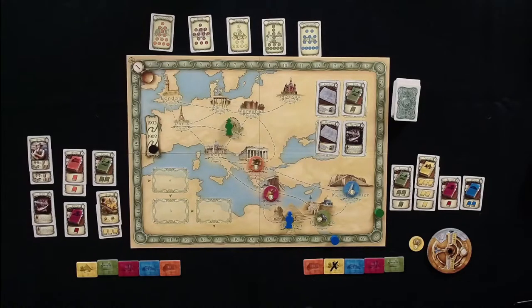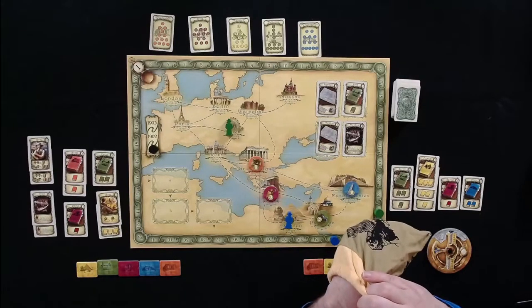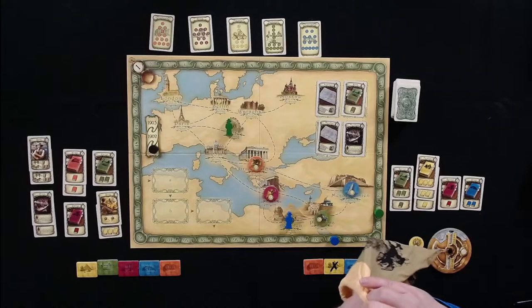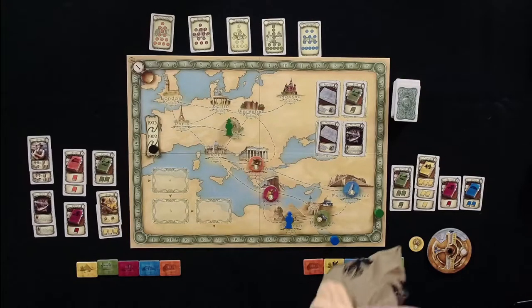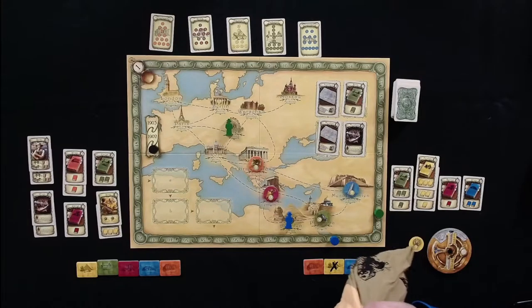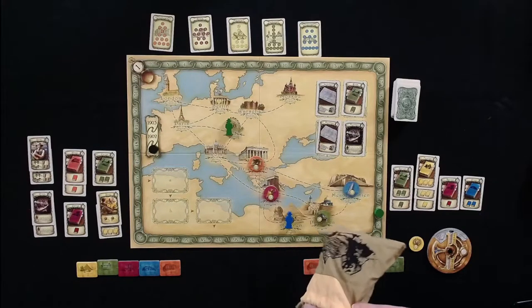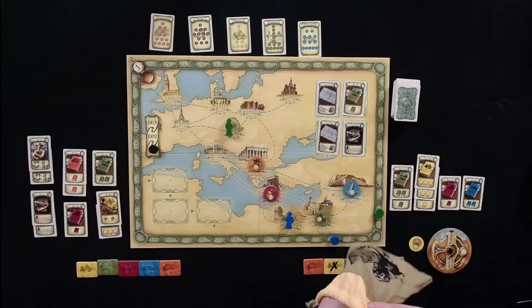Tom jokes that this is exactly what being an archaeologist is like — sticking your hand in a bag to see what comes out. Thematically it's a fun way to represent excavation since you don't really know what you'll find. He chose only four weeks because this is the first time anyone's been in the Egypt bag, so all tokens are still there and he has a good chance of drawing something.